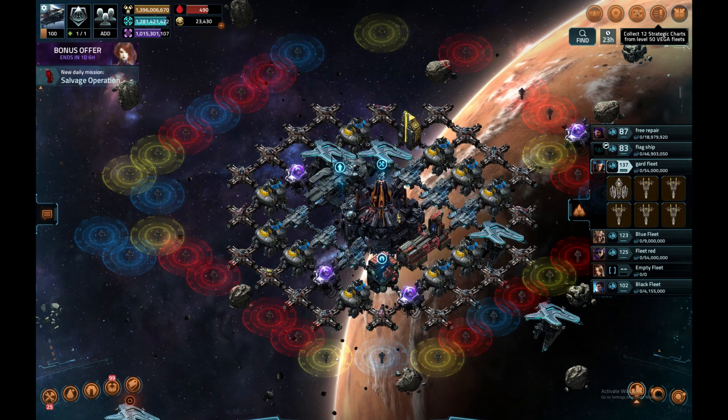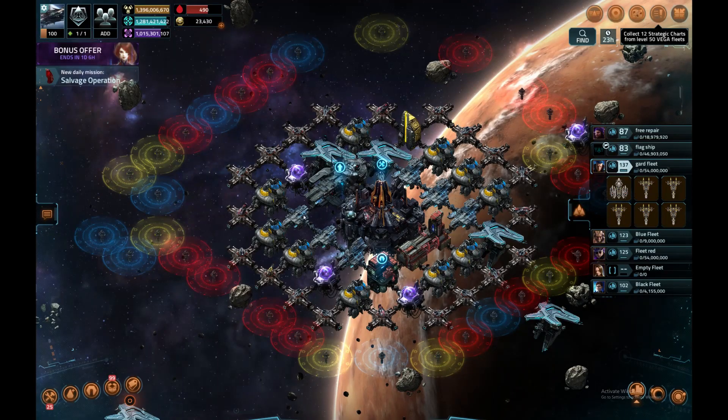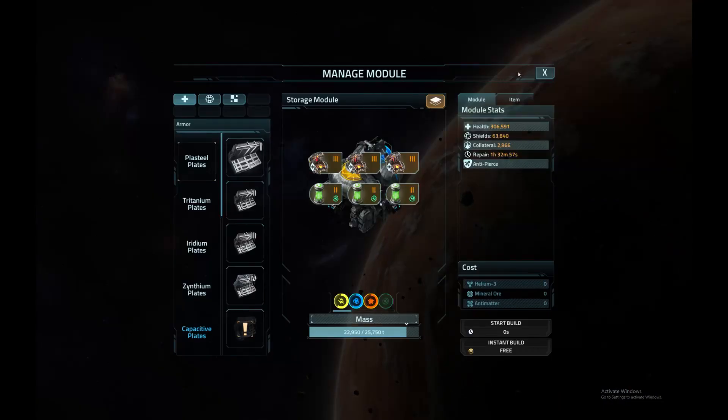These modules do 312,000 health, calibers, full shield bypass and some shields — I don't really care about them. That's all four modules. And then we have the storage modules. They too have 306,000 health, and they're very effective.